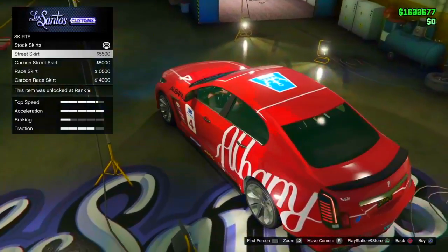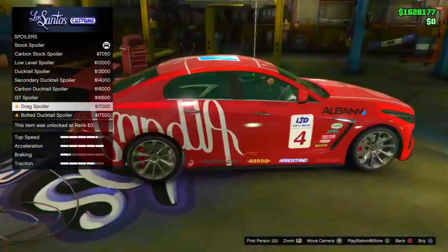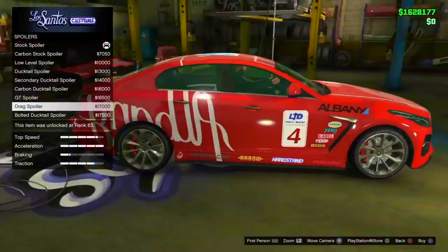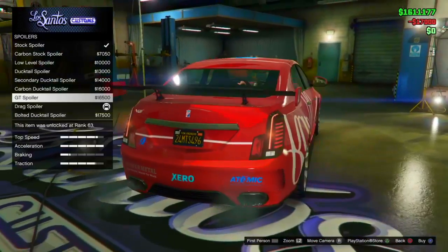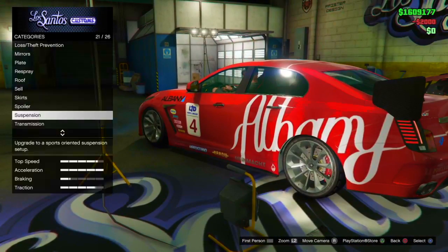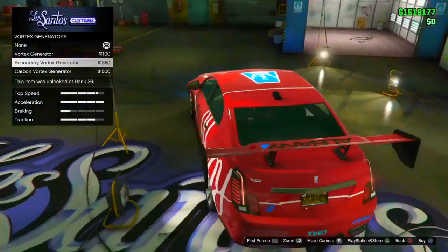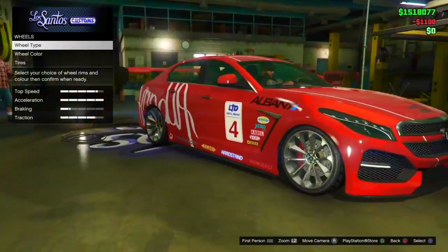Let's do Torino Red for the trim. For the roof, I'm just going to go with the stock roof. Street skirts — I'm really digging that. Let's put a spoiler on... wow, putting a drag spoiler on this? I kind of like it though, so let's do that. For suspension, keep it street. Transmission — race. Turbo — keep that to the max.